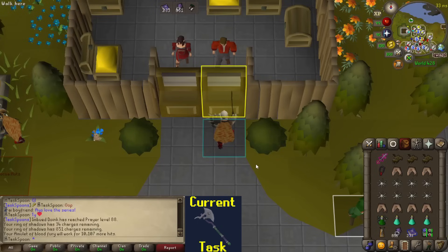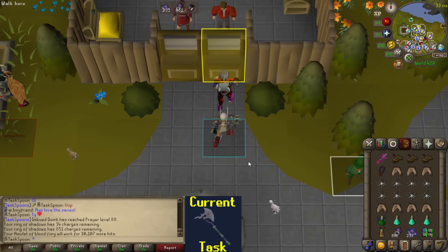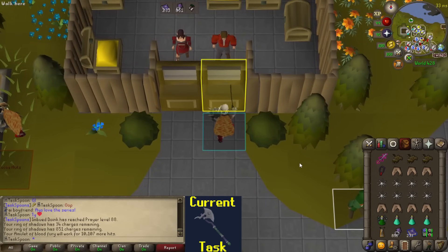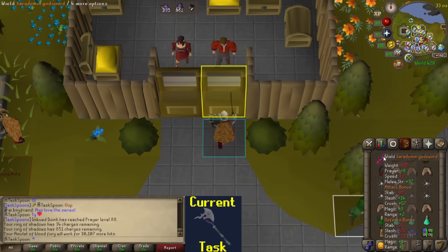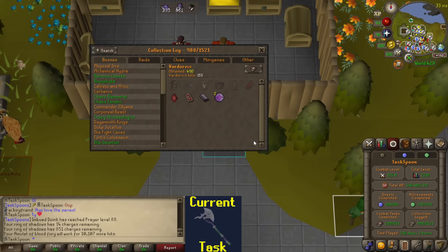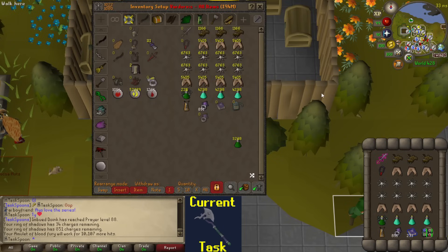Let's jump right into it! I got pretty lucky in the last episode. I had some time to kill and wanted something to AFK, so I went to the Firewatch Sentinels and managed to get a Bloodshard in like 150 kills. I've been using the Bloodfury at Vardorvis and it's made a huge difference. That, along with the Saradomin Godsword, has helped my trips last longer, which in turn has given me more kills per hour.